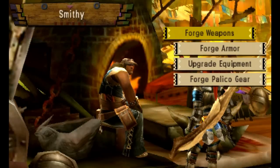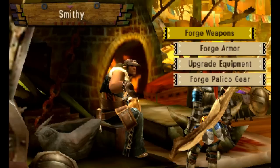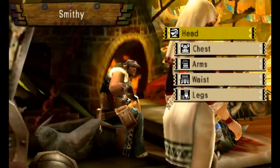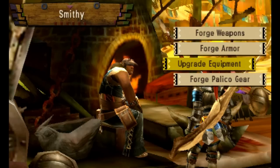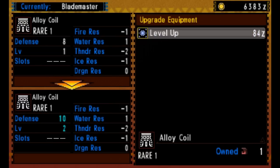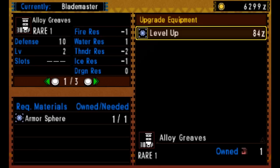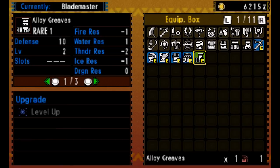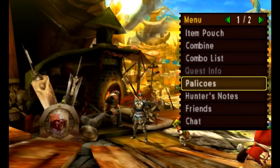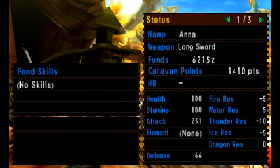Our first stop here is over at the Blacksmith, as you'll be able to observe on screen. We've been out hunting and gathering, and we have gathered various items to upgrade our equipment. I have two blue armour spheres, and I'm going to use those to upgrade my Alloy Coral from last time — one on the Alloy Coral and one on the Alloy Greaves. Because we have the whole shiny alloy set, Anna here is wearing the whole set, and she'll now have a staggering 66 defence — quite good for a player this early on in the game.